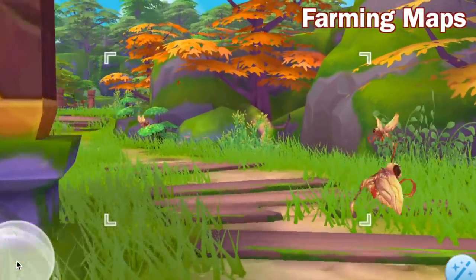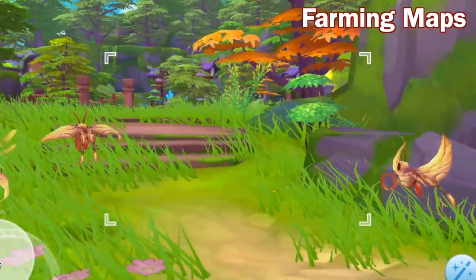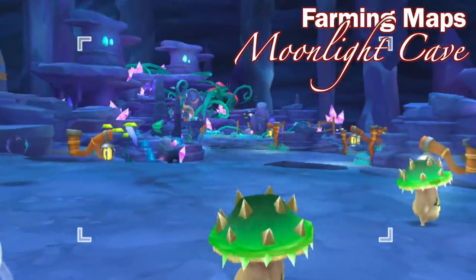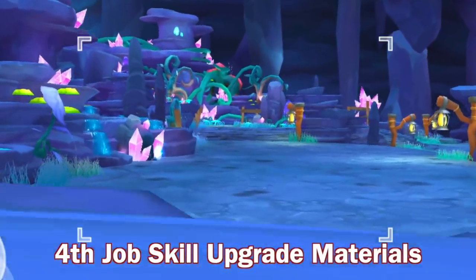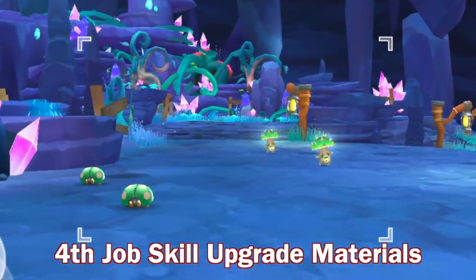Aside from Luyang City and its farming maps, there will also be two new maps opened in episode 7: Wasteland and Moonlight Cave. This will feature new gameplay wherein you can farm the upgrade materials needed for the 4th job skill tree. We'll talk more about this new daily gameplay in other videos, so stay tuned for that.